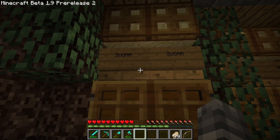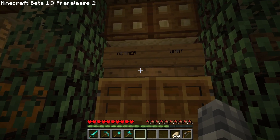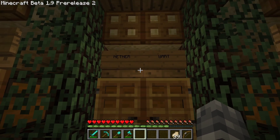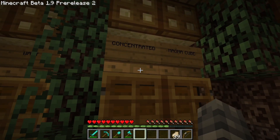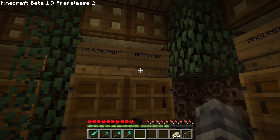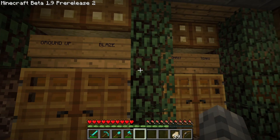What have we got here? Sugar - yeah, okay, that seems reasonable. Netherwort - hmm, maybe that's the secret ingredient that gives it that kick. Concentrated magma cube? Ground up blaze - what is this horror show?